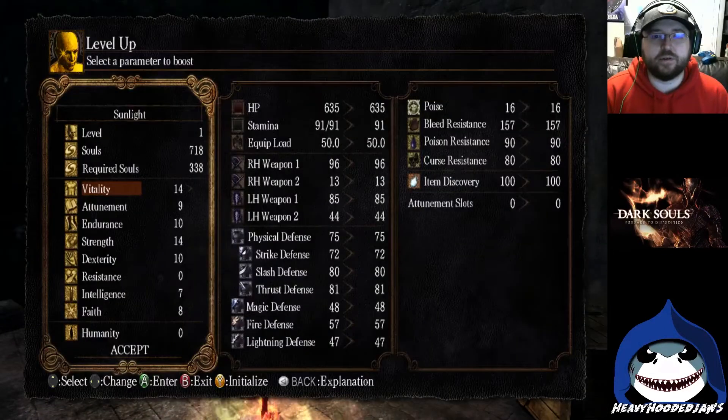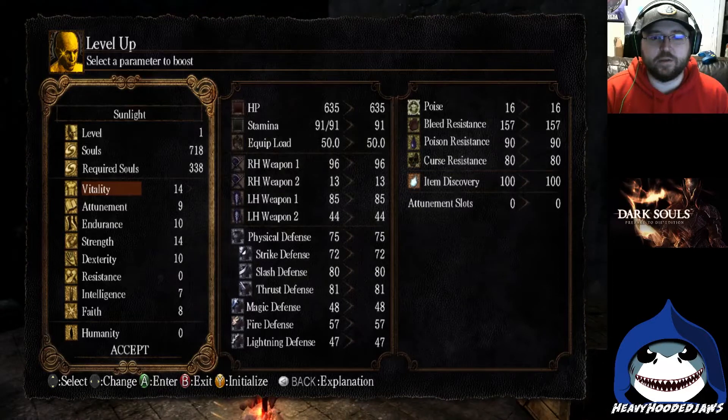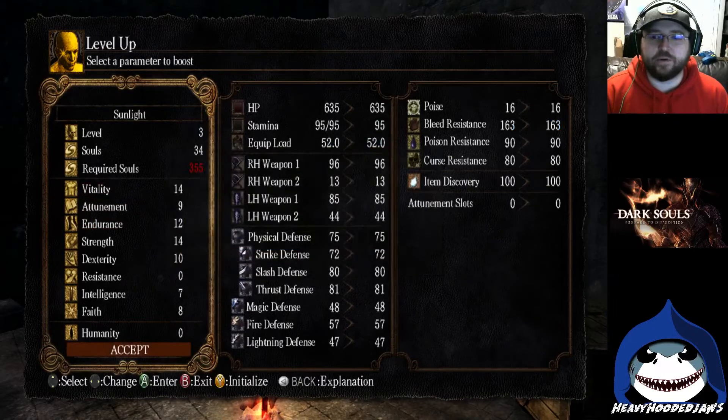Let me go ahead and touch the bonfire just so I don't make a mistake and have to do this all over again. Have a nice sit. Level up. The first thing we should probably level up is endurance — we want to get endurance to at least a point where we can wear a full suit of armor.